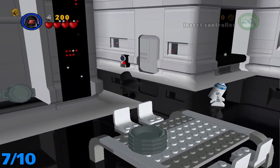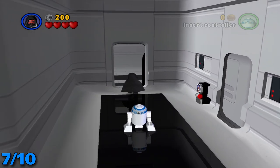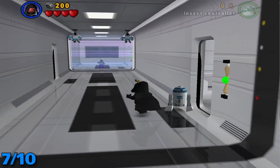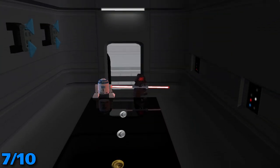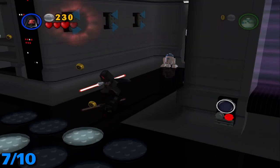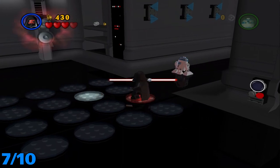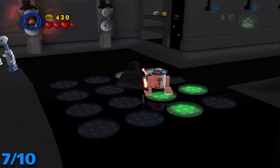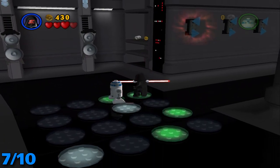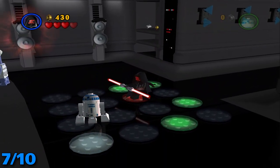From this last minikit — minikit number seven — you've got to head back out into the hallway and go through this door. Once you get in here, you're going to see a little floor and you're going to want to stand on the little lit up ones and your partner should stand on the other one. You do this until you light up the entire floor.